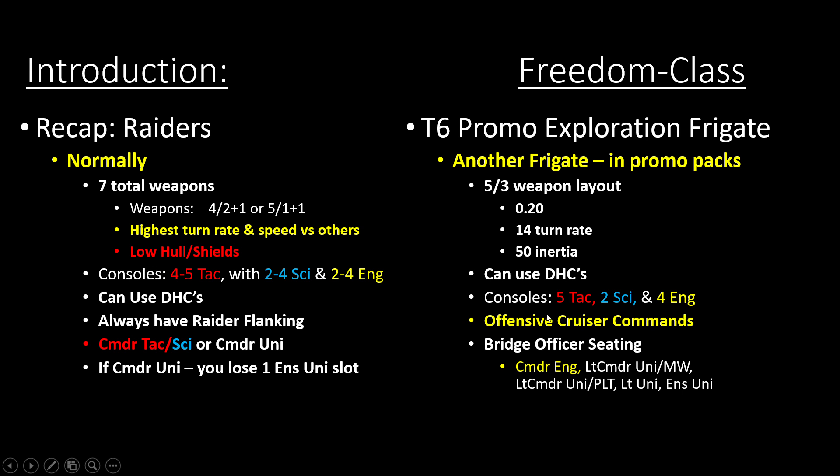One of the things that immediately stuck out to me is that this ship has five tactical consoles, which is another starship in the game breaking the established rules that Cryptic has had for a long time. For instance, if you had a ship with a commander science bridge officer seat, you would expect the highest console number to be science, or tied between science and one of the other two console types. In this starship you actually have more tactical consoles than engineering consoles despite the fact that this is a commander engineering starship.